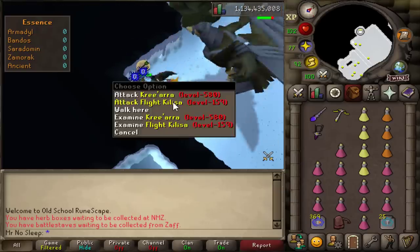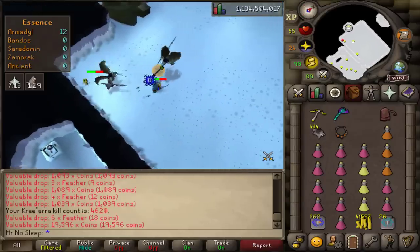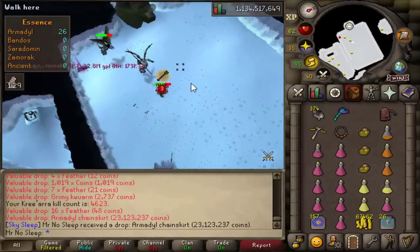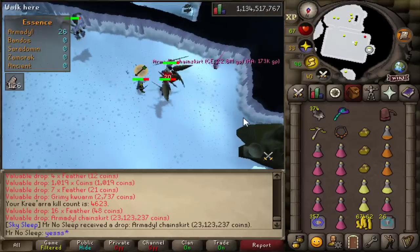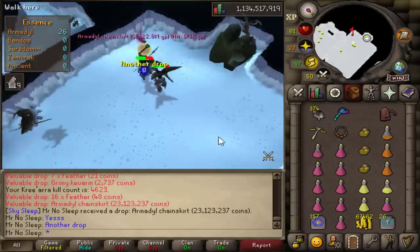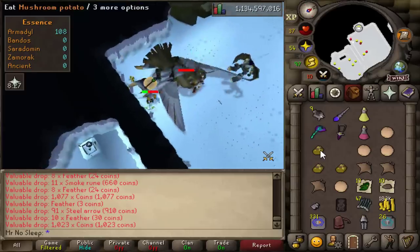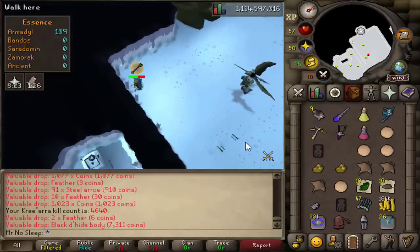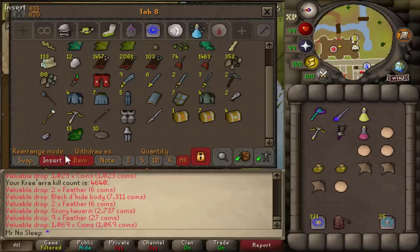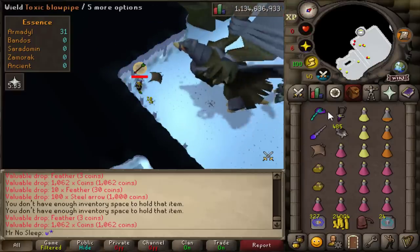Now it is time for Armadyl. Bringing out the Masori as well as black chinchompas, plus the Armadyl crossbow instead of the Zaryte crossbow. We have 80 kills left at Armadyl, and pretty early on — just about 23 kills in — I received an Armadyl chainskirt, not as expensive as the chestplate but a nice 23.1 mil. In my 'Loot from 10 Hours of Soloing Armadyl' video I got two chestplates, so I guess it only makes sense to receive the chainskirt now. I will happily take that — now we've officially gotten a drop from every single God Wars Dungeon boss in this video.